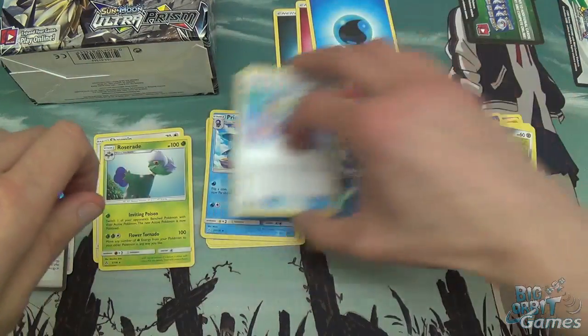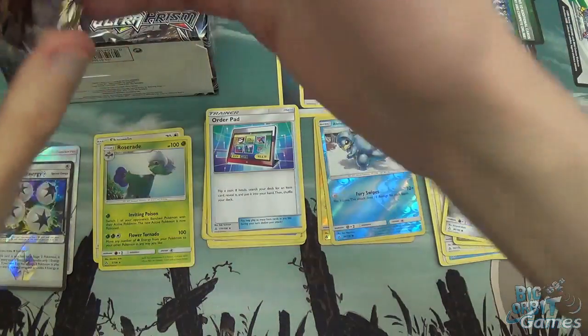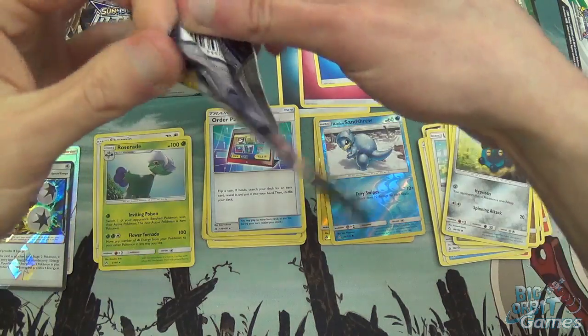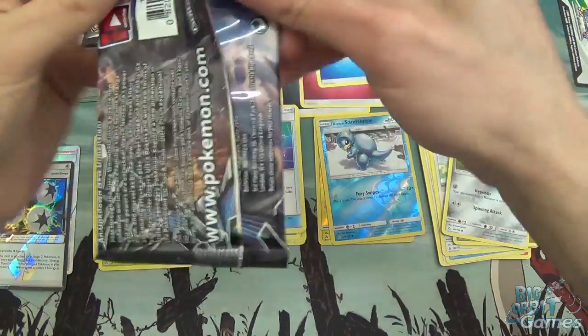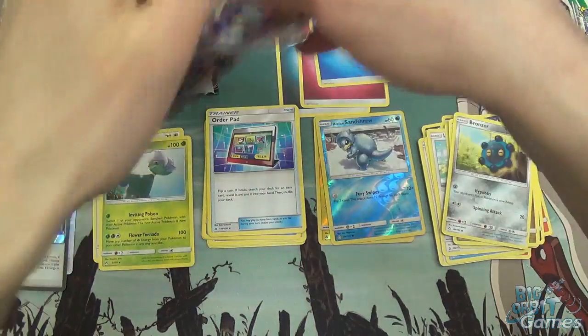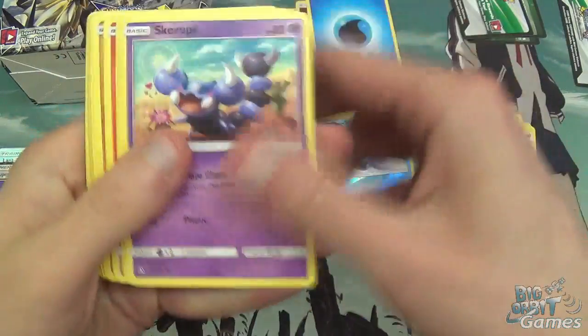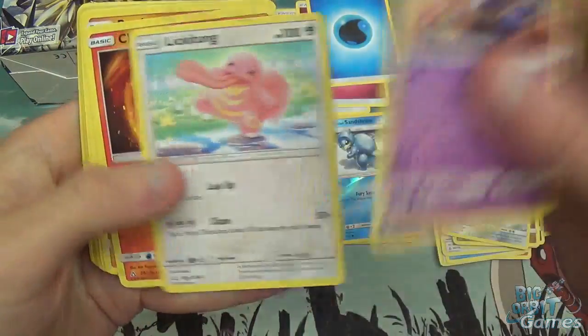I have absolutely no idea what's happening with where stuff is in the booster packs at the moment. It all seems a little random for my liking. I know there's probably a method to their madness, but you know, it's Pokemon Co. So who knows.